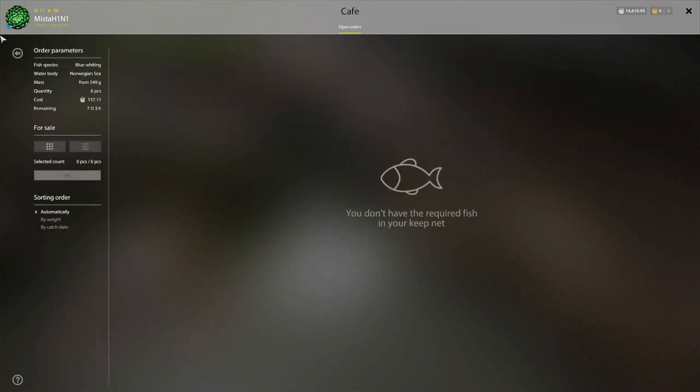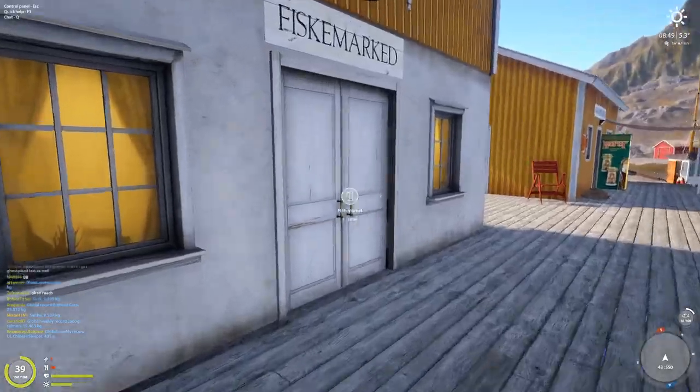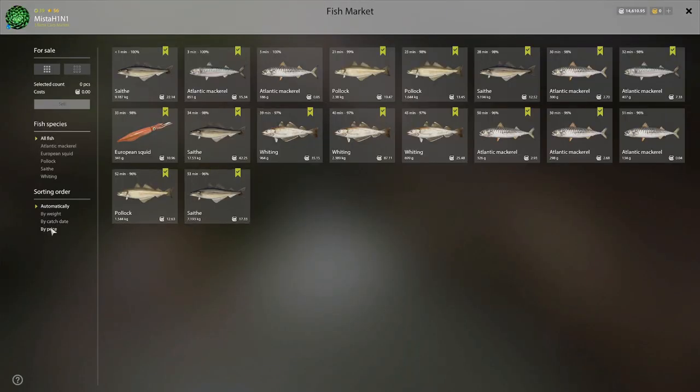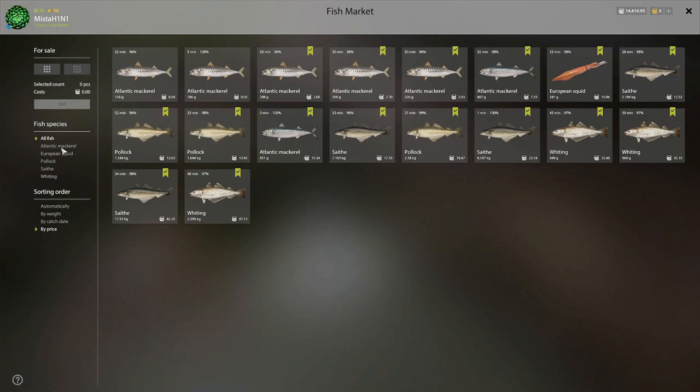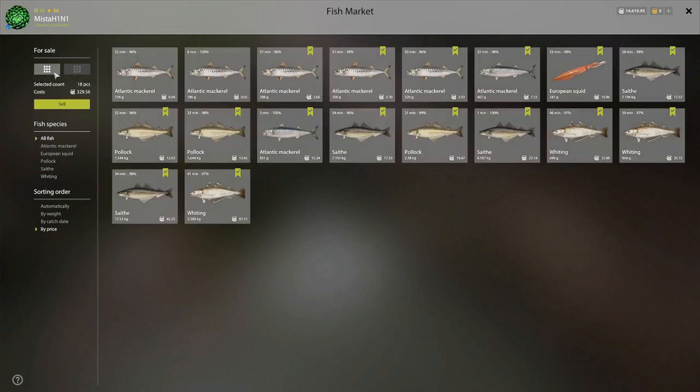Sardine, pollock, whiting — we don't have enough. But you know what, it definitely works. Look at all these mackerels we have. Even though it is a slow bite rate, 851 grams is the biggest one. Then 400, 300, 300, 300, 300 — and two non-mackerels. Not bad. 329 minus 100 is 229. Okay, decent.